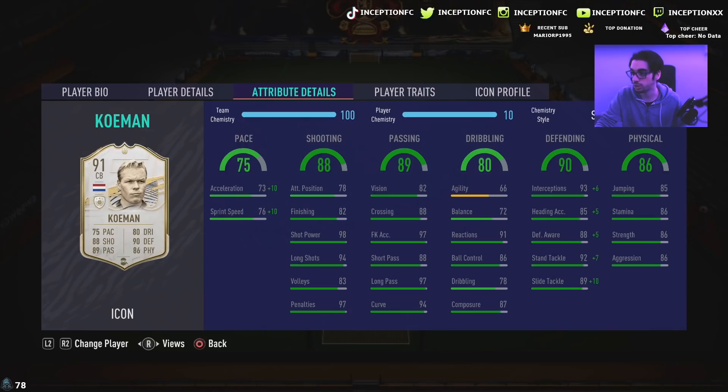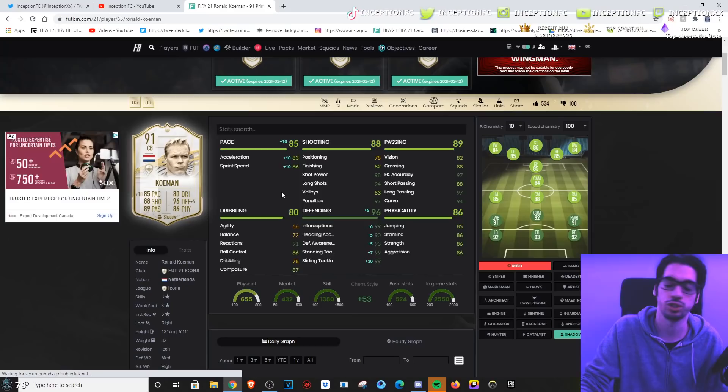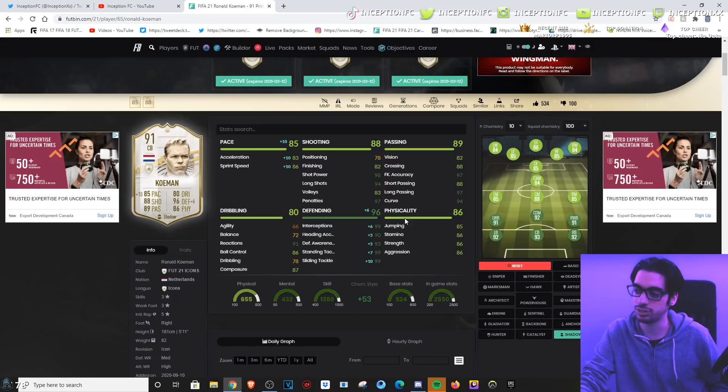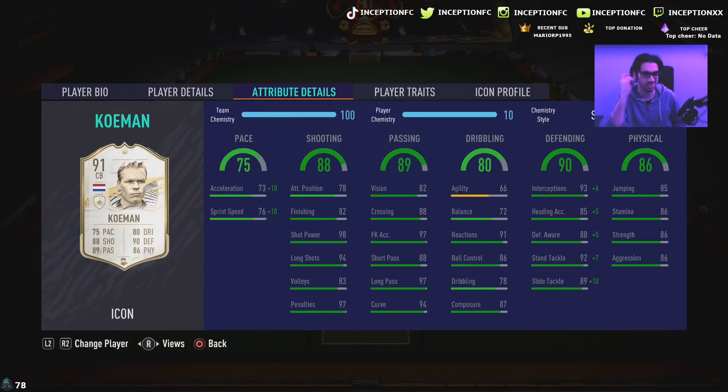Passing on the card is really good, especially for a player playing in the center back or CDM position. His dribbling stats — the only things that are off are his 66 agility and 72 balance. However, having 91 reactions, 86 ball control, 78 dribbling with 87 composure in the CDM or center back position is still pretty solid. Defensive stats are very good as well, and with the shadow chemistry style we'll be drastically increasing them. Physical stats look really good: 86 aggression, 86 strength, 86 stamina, 85 jumping.